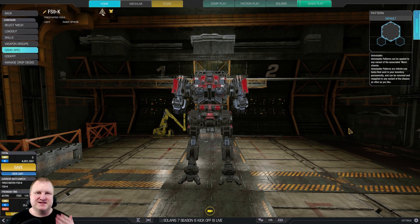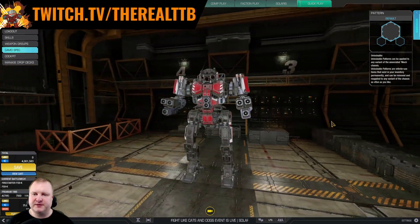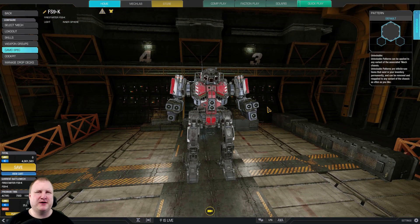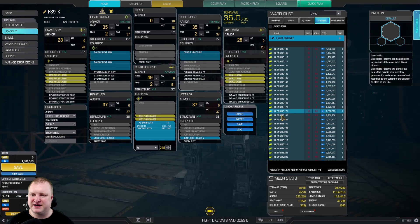Greetings McWarriors, hello ladies and gentlemen, this is TTB speaking and welcome back to German McEneering. Today we are playing the Firestarter 9K in a full-on medium pulse and small laser configuration, because I thought to myself this thing looks neat. Let's slap a bunch of lasers on that thing and see what we can do. So let's jump right into the build here.